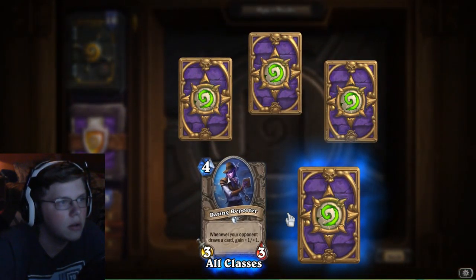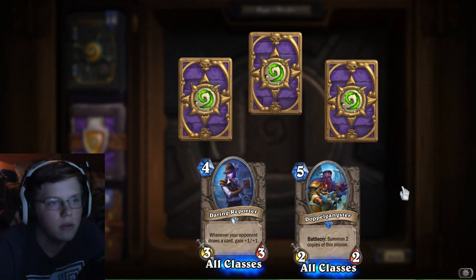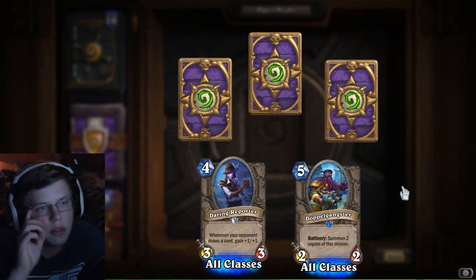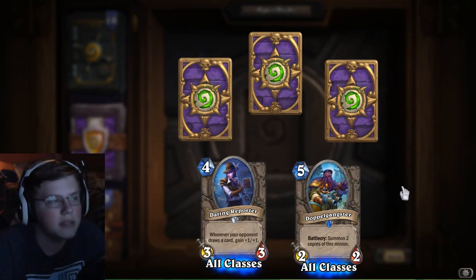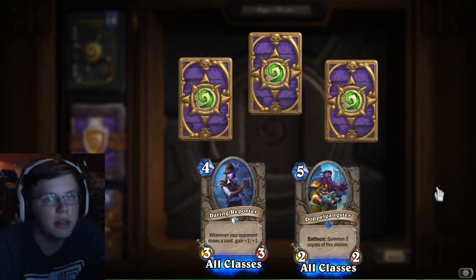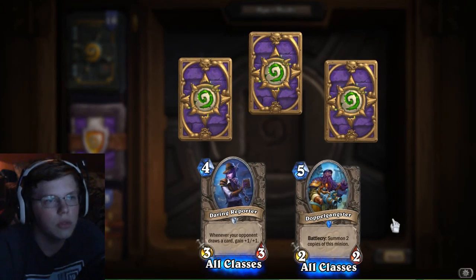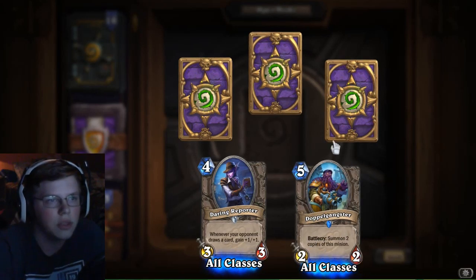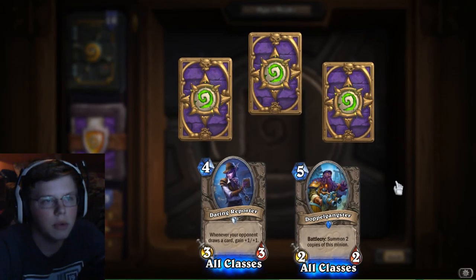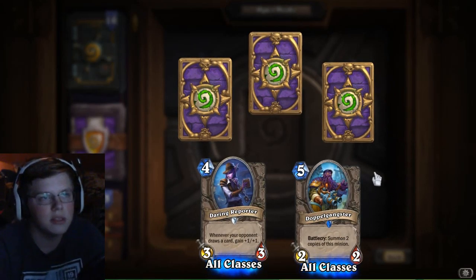Daring Reporter — that could be very good, I'm not sure. A 5 mana 6/6 — I think there are better cards. What are the stats of the Yeti? If it's better than the Yeti this could be very good. The only thing that's bad about it is the low attack for its mana cost, so it can get taken out easily. I think it might be slightly worse than the Yeti — it might be slightly worse because I think it has a higher power-to-mana ratio but it's broken up into three parts, so it could be a little bit worse.